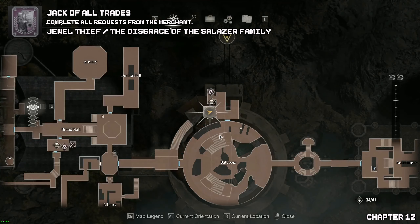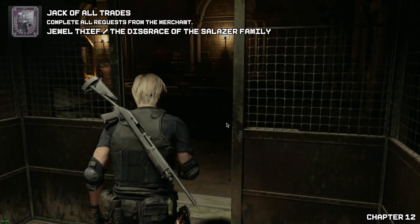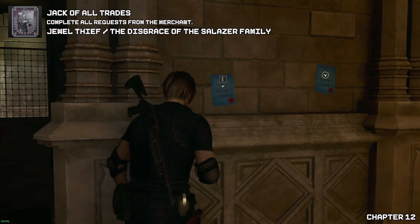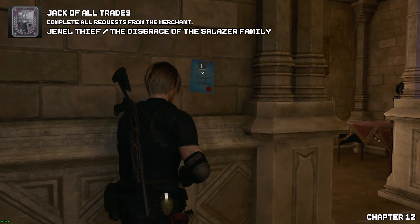Welcome to chapter twelve. Once again we'll be greeted by the merchant, and just a word of warning: do not go across to the tower just yet because we've got a lot of backtracking to do. Pick up the jewel thief and the Salazar family request from the merchant.